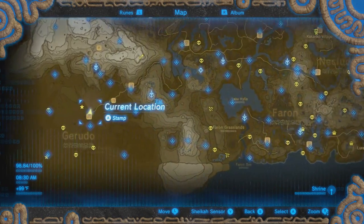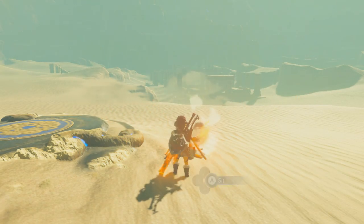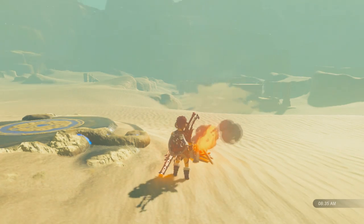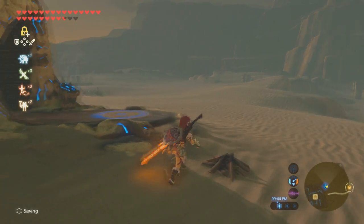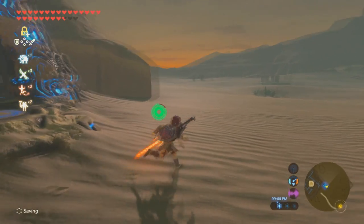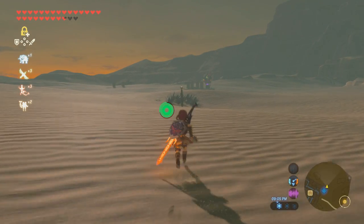Let's go ahead and get into this guide. This guide is to obtain the Medal of Honor for Molduga. You're going to come over here to Gerudo Town, and before you start watching this guide, you need to complete the main quest. Once you complete the main quest, you can come and do this. You're going to come outside Gerudo Town, sleep into the night, and you're going to find Kilton.